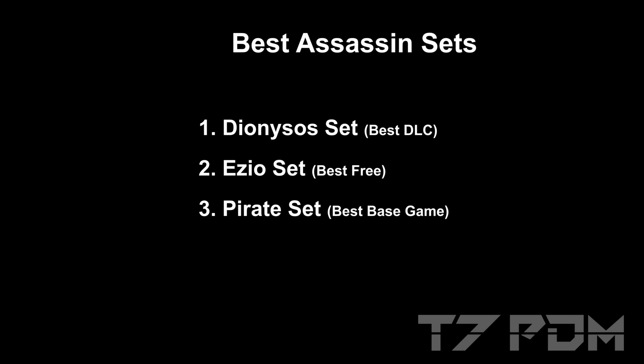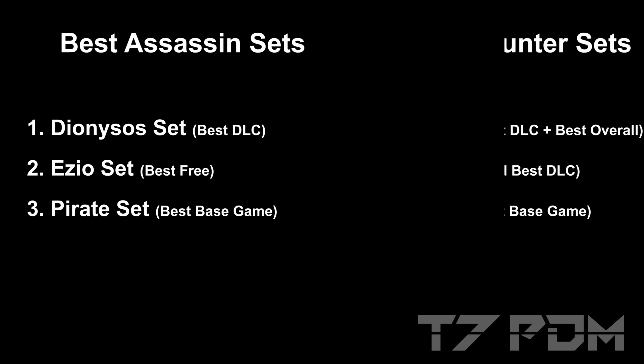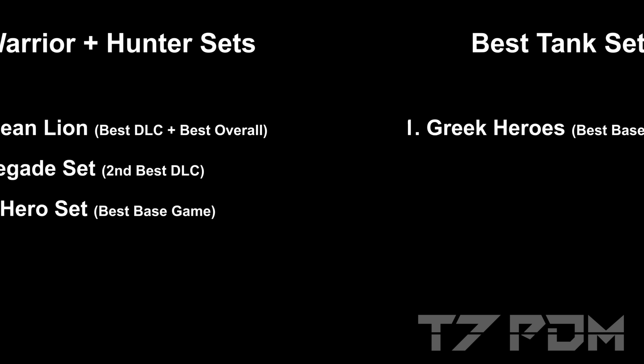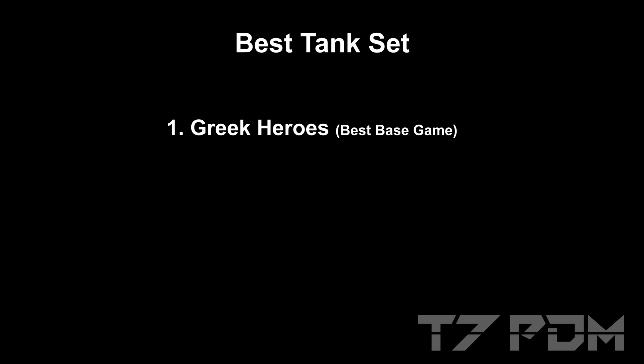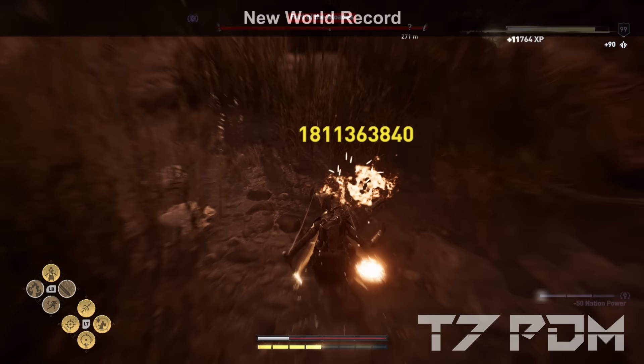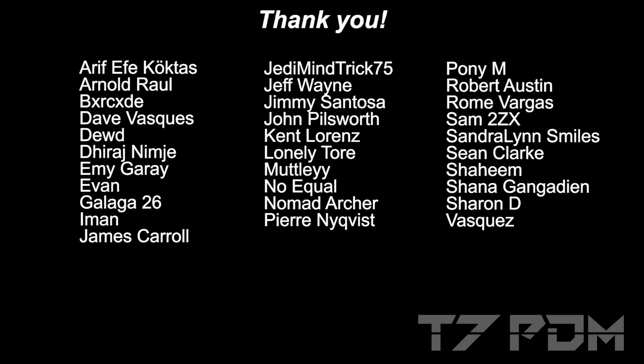To summarize: the best Assassin sets are the Dionysos set, the Ezio set, and the Pirate set. The best Warrior and Hunter set all in one is the Nemean Lion set, and if you want to make a tank build, go for the Greek Hero set. Definitely avoid buying all the other sets — most of the basic sets are more than enough to have a lot of fun with this game. I hope you liked this video, please don't forget to subscribe, leave a like, and see you next time.